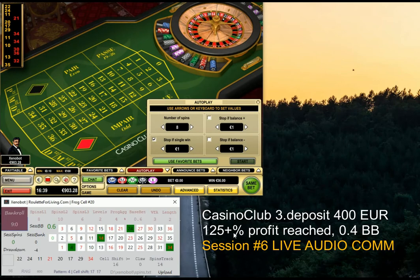Thank you very much for watching. I hope you enjoyed it. Let's see what the next challenge will be for us. Currently something like 125% profit just at Casino Club. From Unibet it was more than 1,000 euro net profit, and I transferred another 300 here, making a total of a 400 euro deposit. I would say Xenobot is really the key app for me now, generating pretty nice and fat profits. I hope you enjoyed it — see you soon, bye bye.